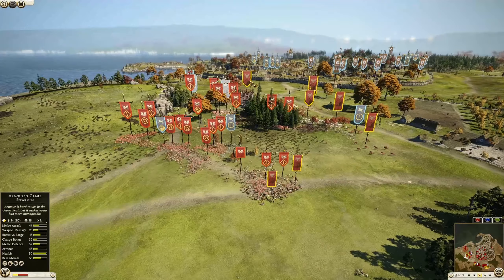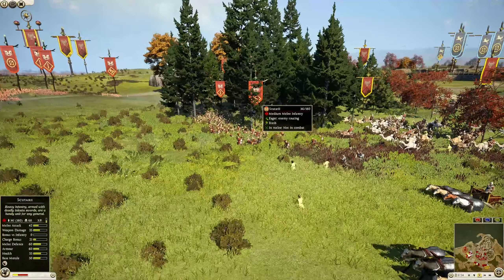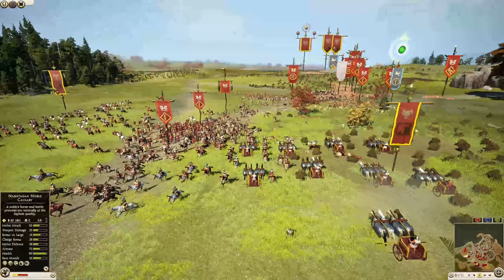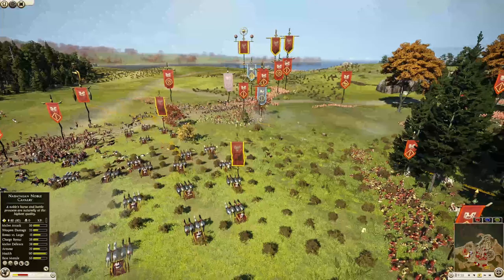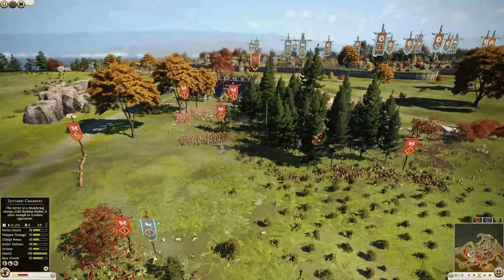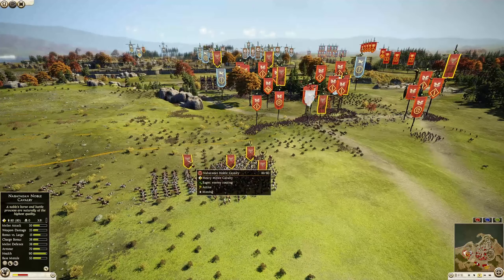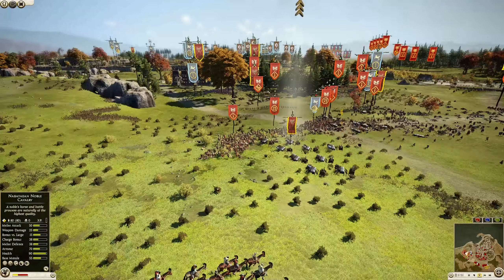The chariots are going to charge right through. Armored camel spearmen charging in again, and here come the chariots — just as the heavy lancers pull away, the chariots start getting involved. A second and third unit of chariots are now ripping across the main line of Arvaki's force. And Arvaki is not having a good day, because here come the four units of Nabatian noble cavalry that have been massed together this whole time.